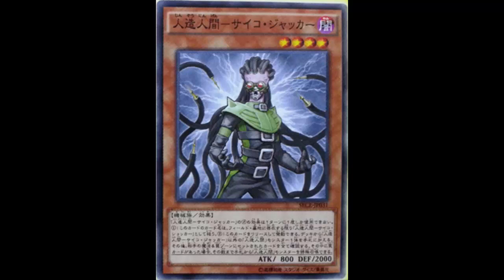His card name becomes Jinzo while face up on the field or in the graveyard. You tribute this card to add one Jinzo monster from your deck to your hand, except Jinzo Jacker. Then you reveal all set cards in your opponent's spell or trap zone — if any traps were revealed, you can special summon any number of Jinzo monsters from your hand, up to the number of trap cards revealed. You can only use this effect once per turn.